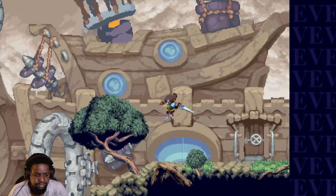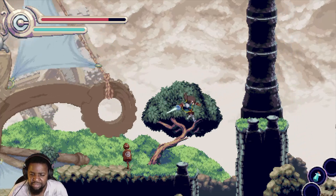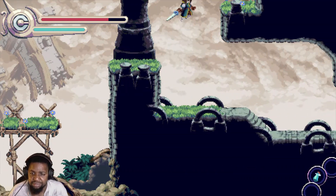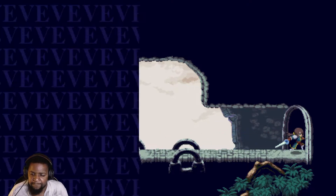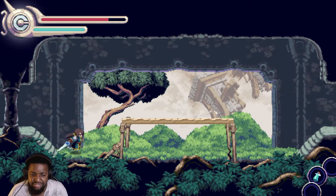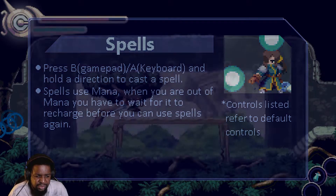What's down here? Death — understood. I'm going. Don't fall down there, I think I'll die. As the game suggests this is very fast combat, I'm dying to see what it's like. I have spells too! Press B or A on keyboard, hold the direction to cast a spell. It does use mana, and when you're out of mana you have to wait for it to recharge.